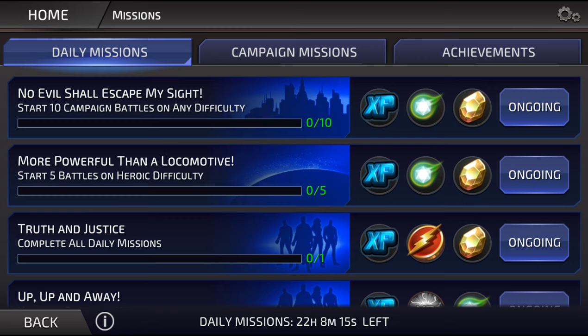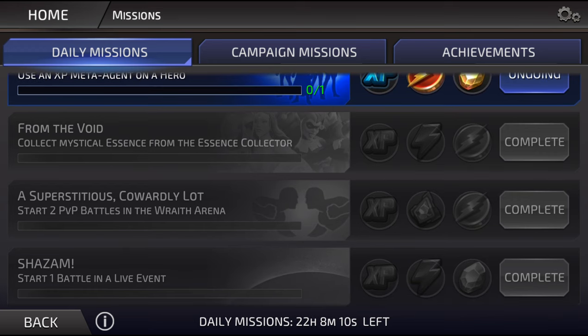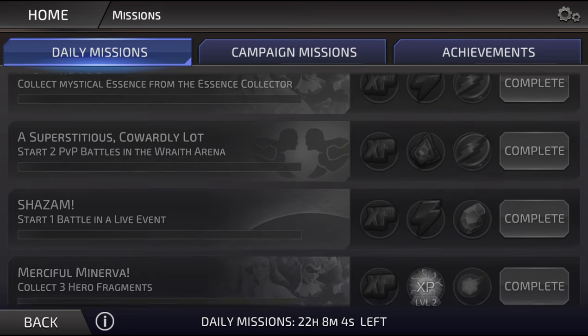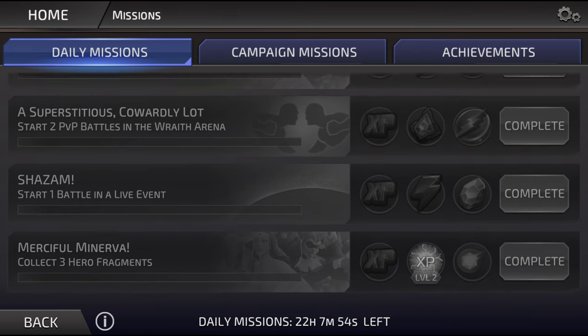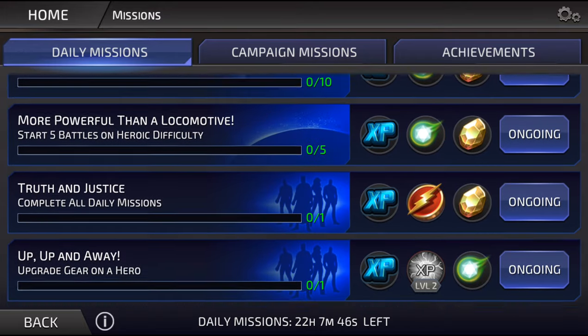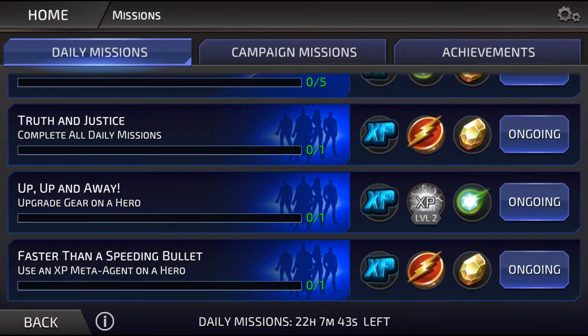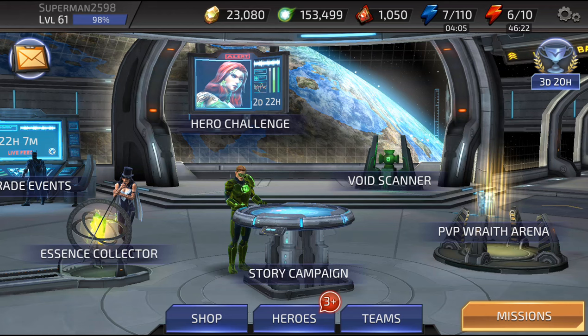Everything's taking a little bit longer now with this update. From the void, collect a mystic essence — that'll be a new one. Start a PvP in the Wraith Arena, start a battle in the live, then collect three hero fragments. Very cool — we have some other opportunities here to do things we hadn't done in the past. We're at 98% now.